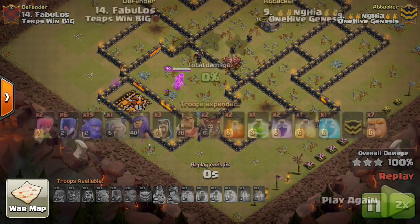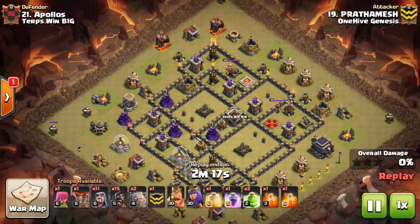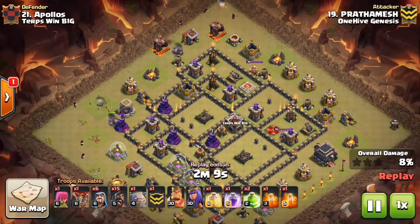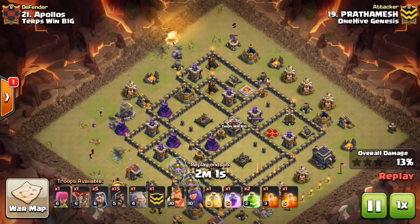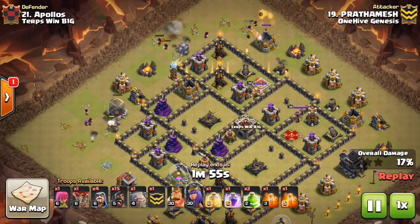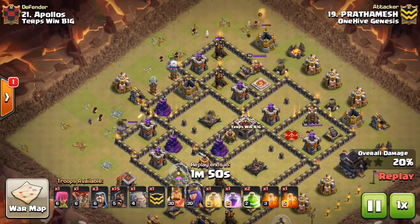We're also seeing situationally tailored attacks, such as a Queen Walk Bowler with back-end loons, or a Queen Walk Mass Bowler with back-end hogs — certain attacks tailored to specific bases. The main things are your LaLoon and your Witch-Bowler; those are the easiest to master and can get you three-stars in war. Of course, there are variations specific to what base you're attacking, and if the base calls for a certain type of attack, you can tailor-make your approach.